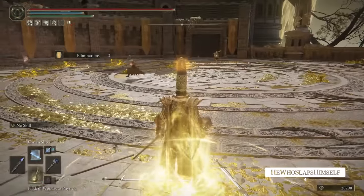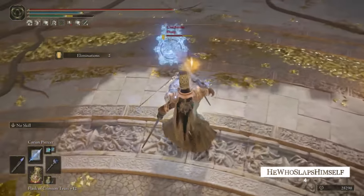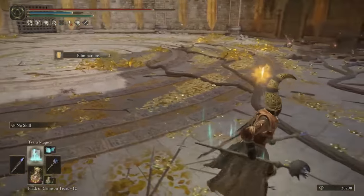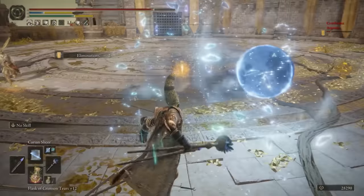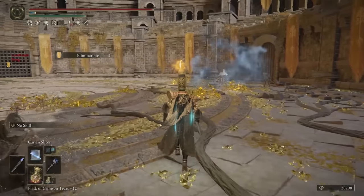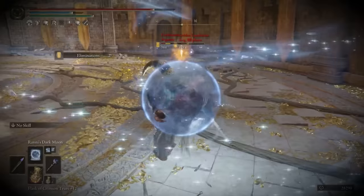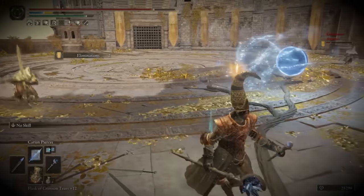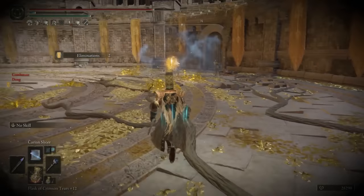Number 4 — He Who Slaps Himself — is part of a four-player free-for-all. What often happens in these settings is you have two separate 1v1s, but this normal behaviour can be taken advantage of. This truly showcases the power of mind games: his opponent would never expect him to cast Ranni's Dark Moon and retarget it. Then when the opponent predictably runs in to punish, it's countered with a reverse Corpse Piler.